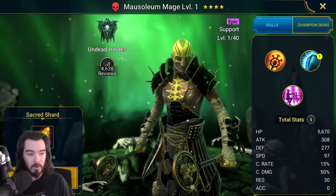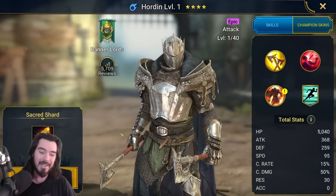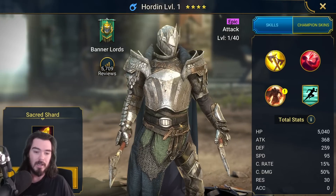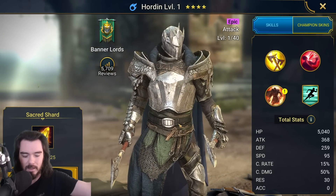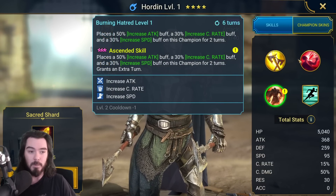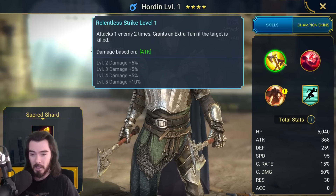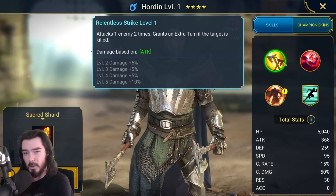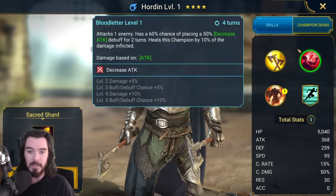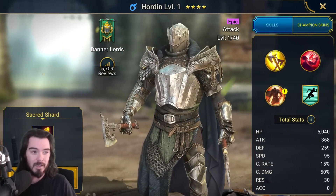We've got 26 sacreds in the bank. Here we go — the last one we're pulling today. Oh no, it's an epic, and it's Horden. He was actually going to be one of the starter champions initially, and then Galeck took over. Galeck ended up being sort of the face of Raid — Plarium like Galeck a lot. Horden is a decent champion: he can buff himself up, he does hit really hard, he gives extra turns if he kills a target. He's certainly not useless — you can use him for things like the Dark Fae boss on normal. Because you can sort of wipe out your own team and then do a lot of damage to her. Apart from that, he's not amazing — he's all right as a single target damage dealer, but not a champ you need to build.